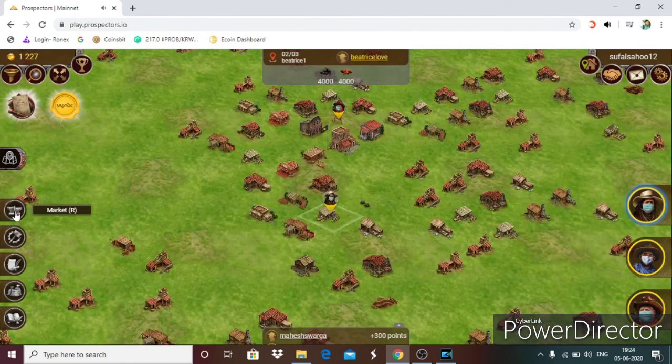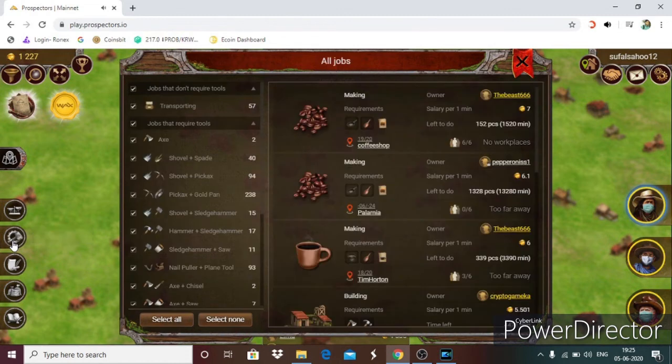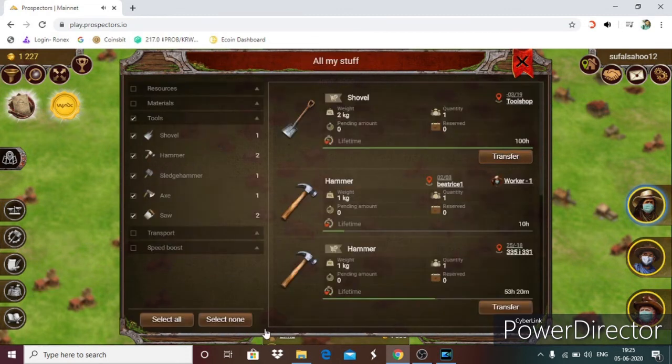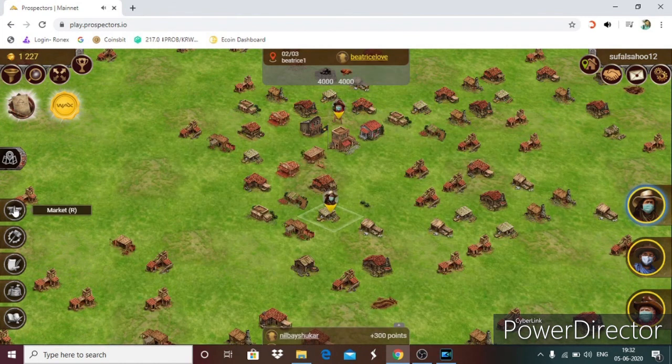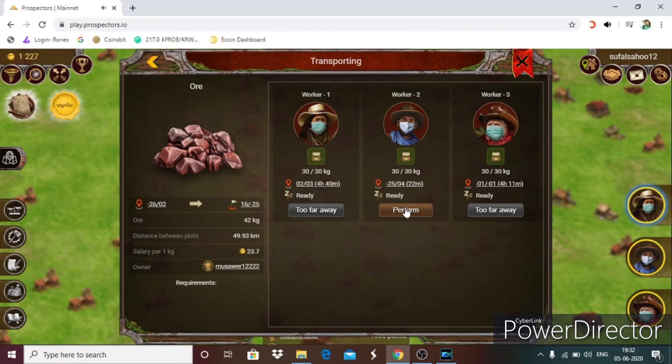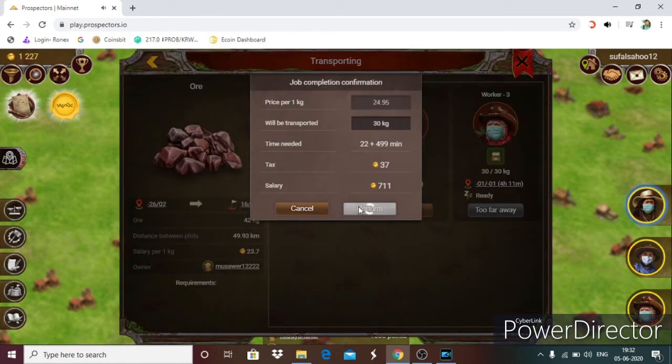This is the market, this is the jobs place, and this is the land registry place — this shows all your stuff. Your main target is to collect gold. Click the job section, choose transport jobs, then click the platform section. Select your workers and sign in to your Wombat wallet, then start.